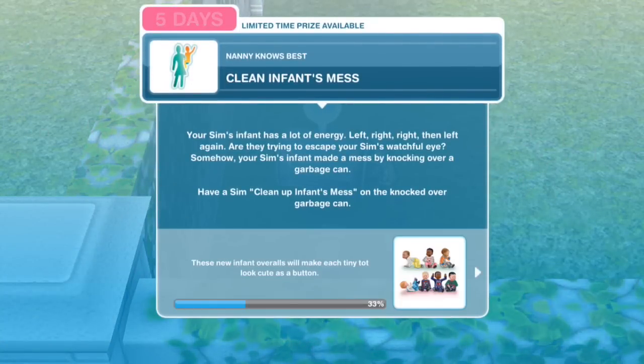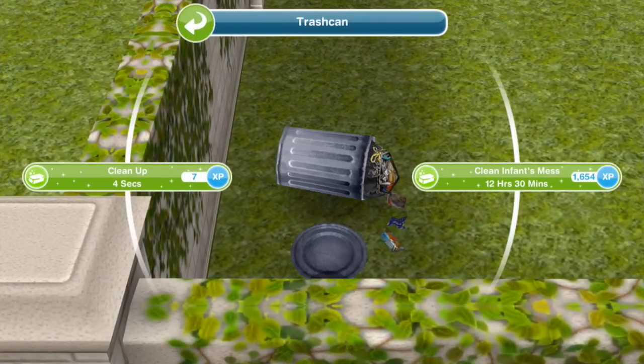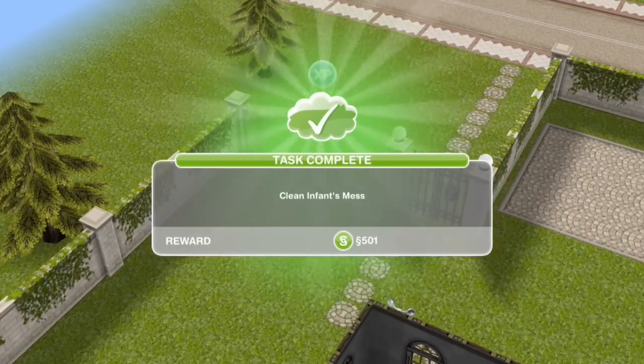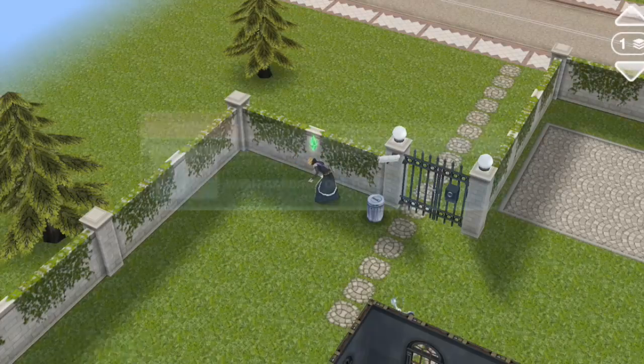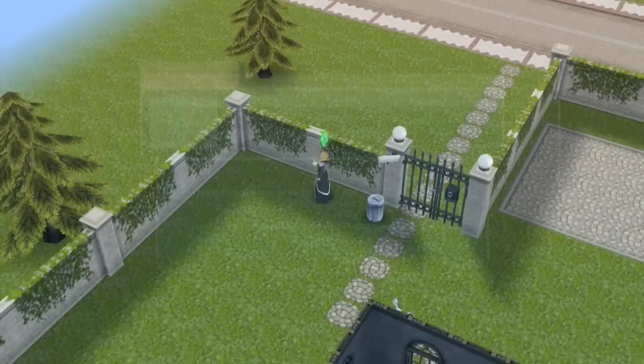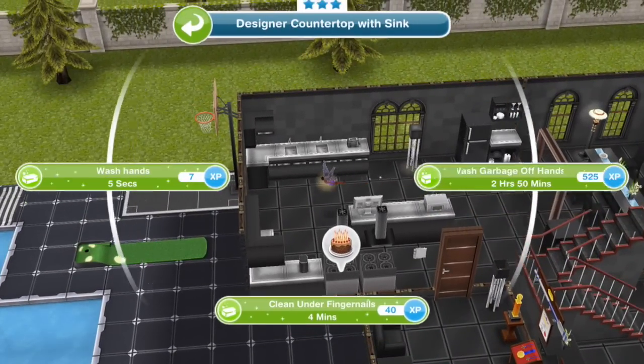Clean infant's mess. Your Sim's infant has a lot of energy — left, right, right, then left again. Are they trying to escape your Sim's watchful eye? Your Sim's infant has made a mess by knocking over a garbage can. Have a Sim clean up infant's mess on a knocked-over garbage can. Clean up infant's mess for 12 hours and 30 minutes. Wash garbage off hands — that garbage smelled awful. Baby diapers. Gross. Nanny Williams trickles a bit — the challenges of being a parent. Have a Sim wash garbage off hands at a sink. Wash garbage off hands for 2 hours and 50 minutes.